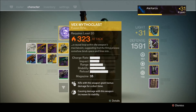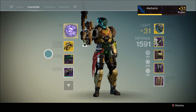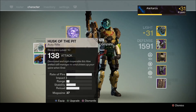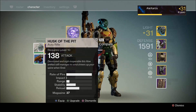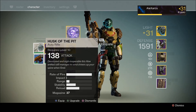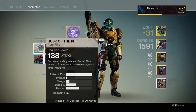Bungie have added one for the new DLC, the Dark Below. Crota's End — it's got a hive feel to it. They've gone about getting this gun a totally different way. Instead of just completing the raid on hard, which you can't do yet as that comes out in January, completing Crota's End on hard gets you the Necrochasm, which is what it's called.